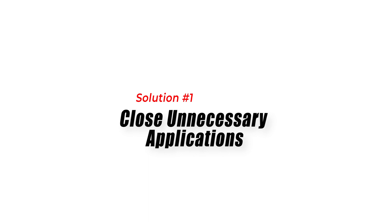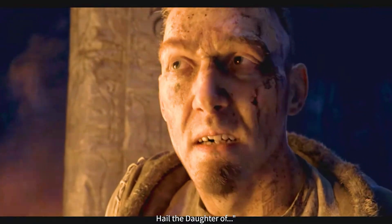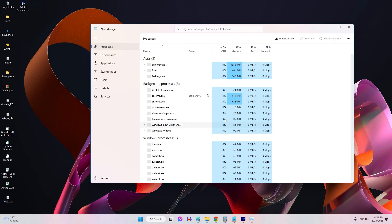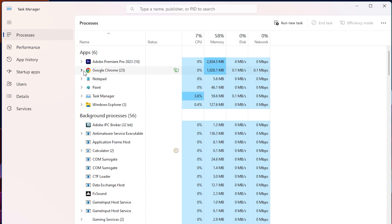Solution 1: Close Unnecessary Applications. Closing unnecessary applications frees up system resources and ensures that Diablo 4 has sufficient memory to run smoothly. Running multiple resource-intensive applications simultaneously can lead to memory errors and other performance issues.